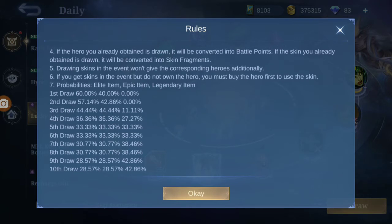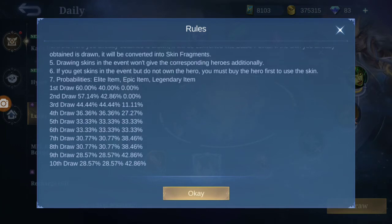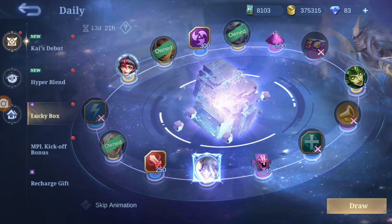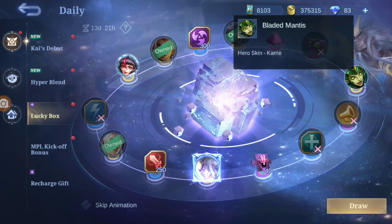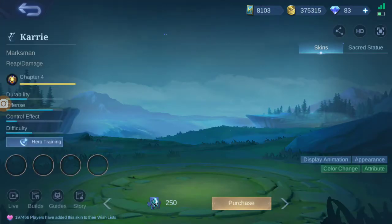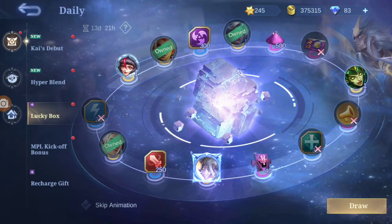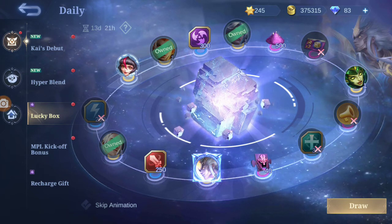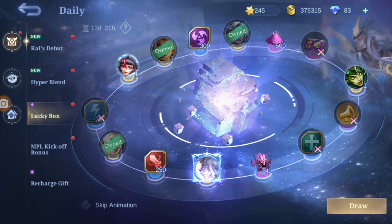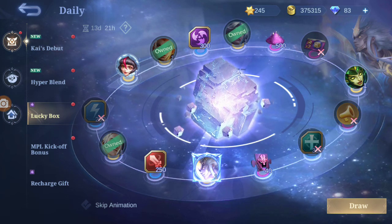Then we can choose and select the event item — epic and legendary items. So we can find the legendary item. We will choose one, so we can choose what the legendary item is. You can choose a legendary item.